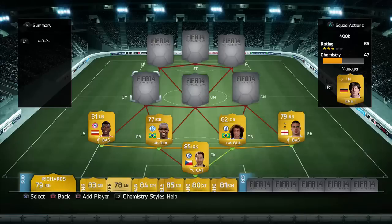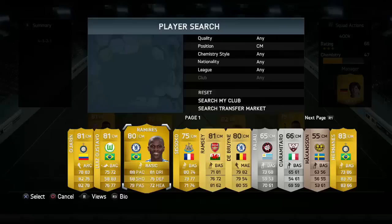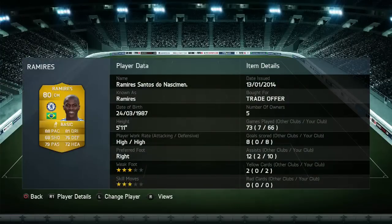Moving on to the three center mids — we went with a 4-3-2-1, which is a formation I haven't used in FIFA before. You can also use this team as a 4-3-3 and it works very well. I prefer the 4-3-2-1 because of the attack, but I've tried it as a 4-3-3 and it works nicely. Firstly we've got Ramirez — 88 pace — yes he has high work rates, but because he's got 88 pace he can track back very well.